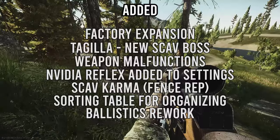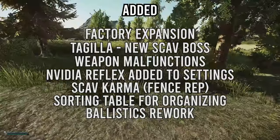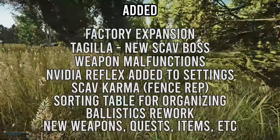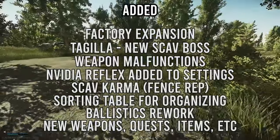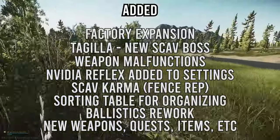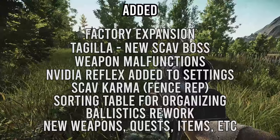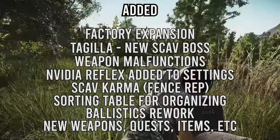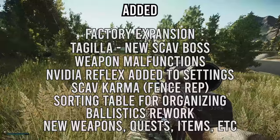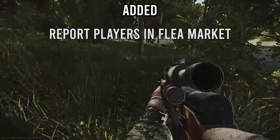There's a full rework of in-game ballistics, including penetration chance, bullet deviation, and fragmentation — every weapon acts a bit differently now. There's new equipment: body armors, vests, chest rigs, backpacks, and other items. New weapons include the new 155 shotgun and the Mutant. There are new quests, new barter items, new PMC faces, new weapon mods, and an ability to report suspicious players on the flea market.